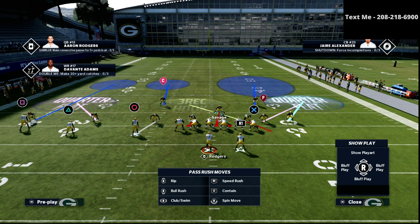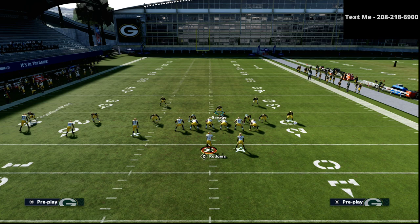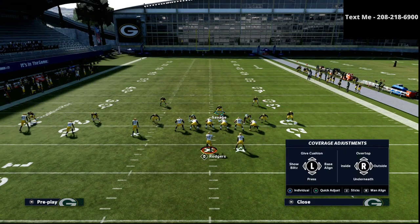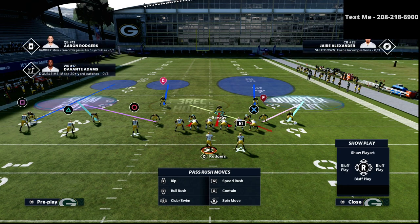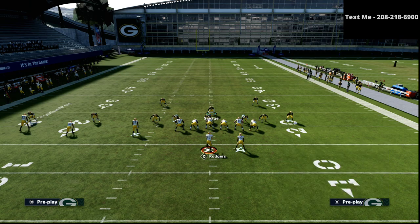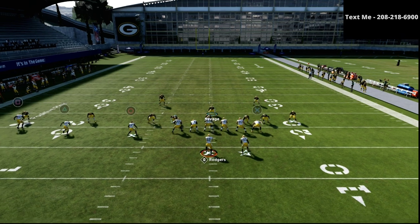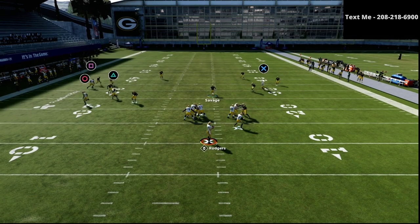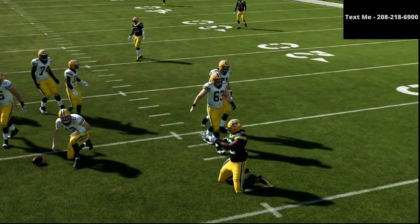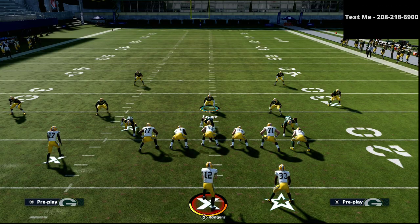If you don't like how that works, another option is to put essentially a mable coverage out there. If you do that, I'd recommend shifting your line to the left so you can get the three-rec on the left side. The coverage is pretty good — you'll see it's very good on the trips side, and the coverage really holds on that post route. A lot of people think they can throw the post against that, but it's not really that open.